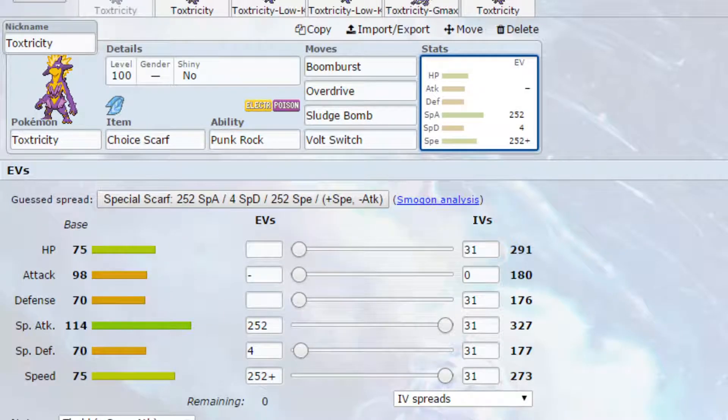I've got 3 generic sets, 2 Dynamax sets, and then 1 different set at the end which I think is really cool. So the first set we have is a Choice Scarf set, basically increasing up your speed. Move-wise we have Boom Burst and Overdrive which are boosted by Punkrock, so you get 1.3 times on that power automatically.